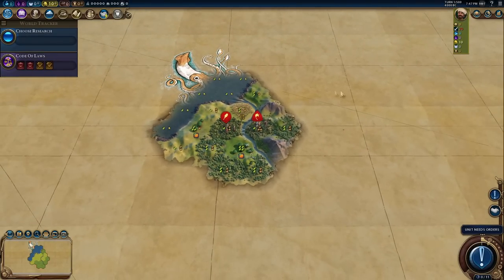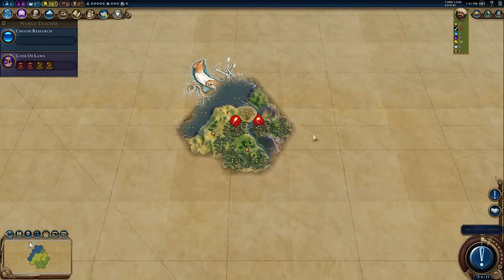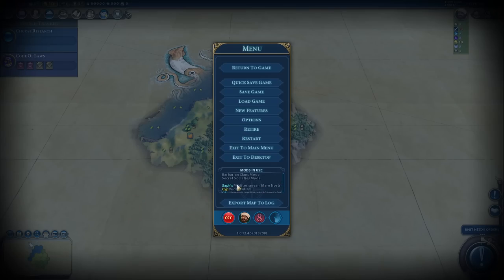We're going to be playing Hermetic Order, which hopefully means north Africa and the Middle East will be a little bit more interesting. I fancy playing quite a high campus game in order to fuel the Ottoman war machine. This is of course Safs Mare Nostrum. I've also got two mods that I think will work really well - we've got Loyal Capitals on, which means that the AI or myself capitals cannot fall to loyalty.